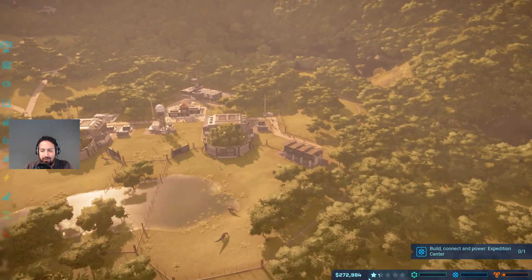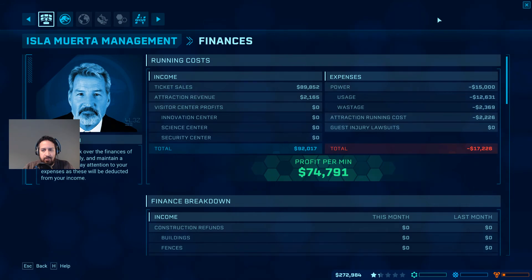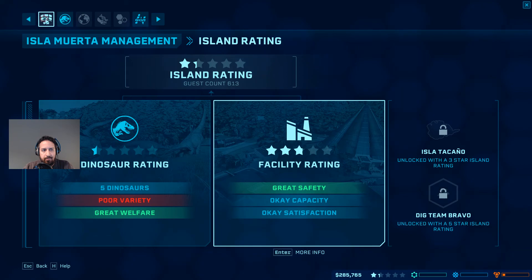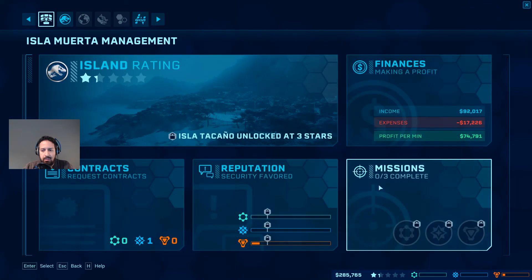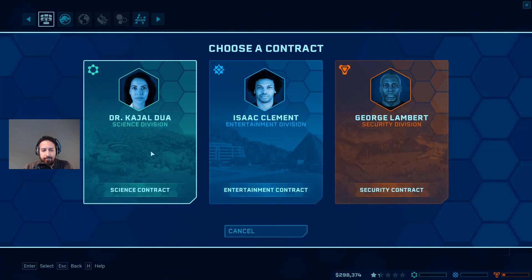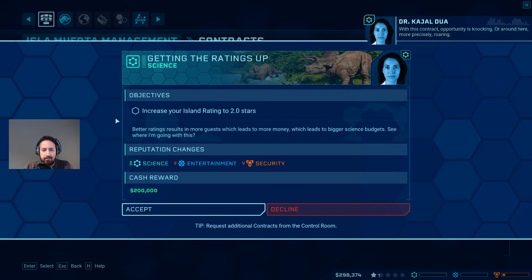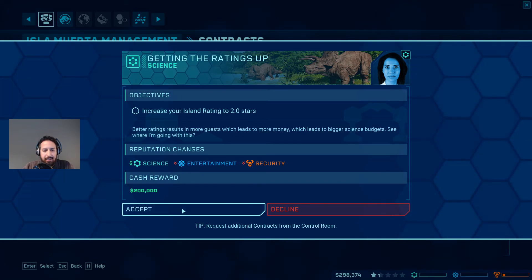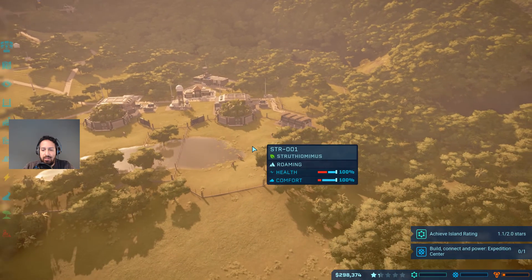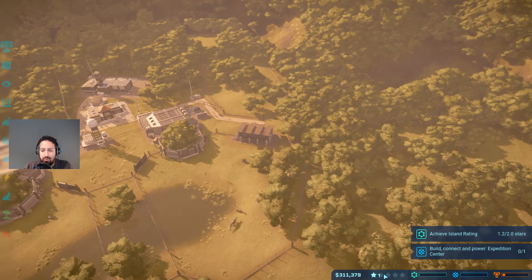We can't afford anything else so we'll have to wait for some money. Let's go look at contracts - request a new contract. Let's request one from her - opportunity is knocking, or more precisely roaring - how funny! We're going to accept this one and try to get to two stars. We're pretty close to two stars already with quite a lot of facility ratings.